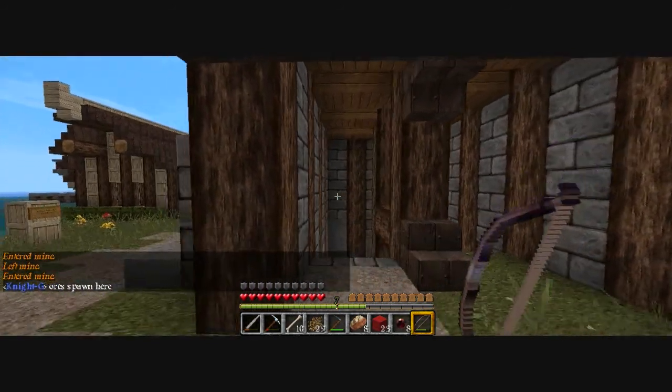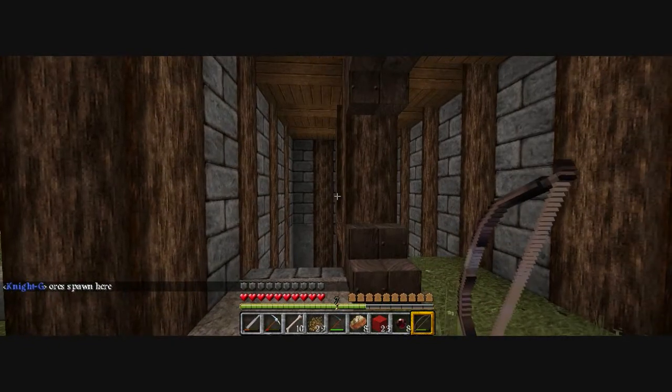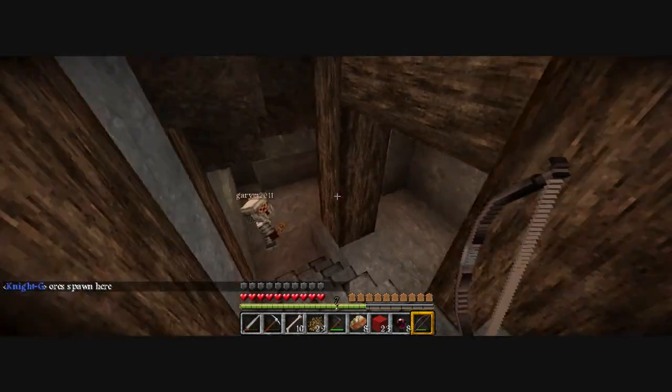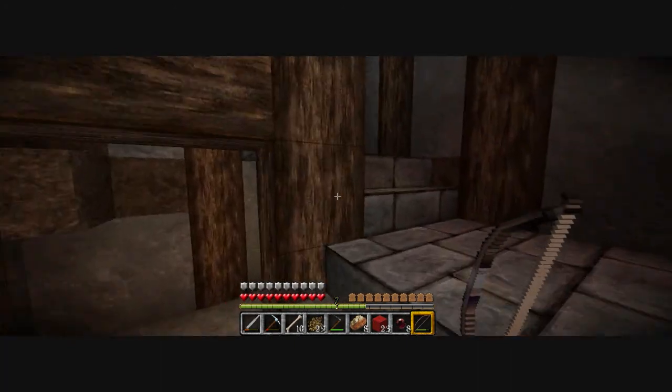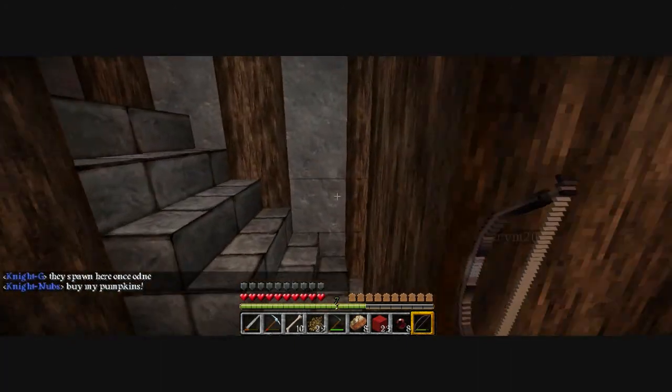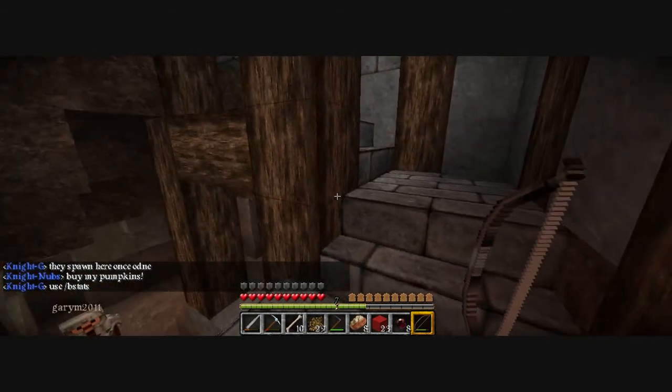The mine gives you resources. It automatically generates into your warehouse. So it's like a stocking filler.